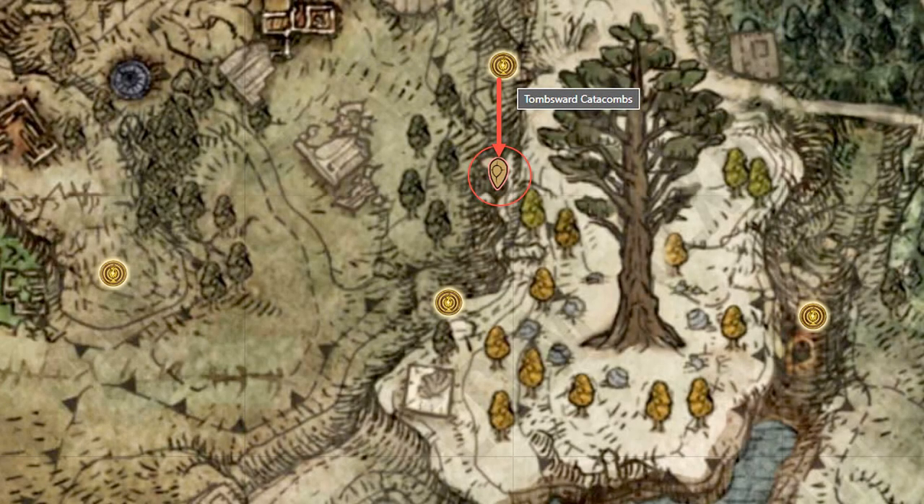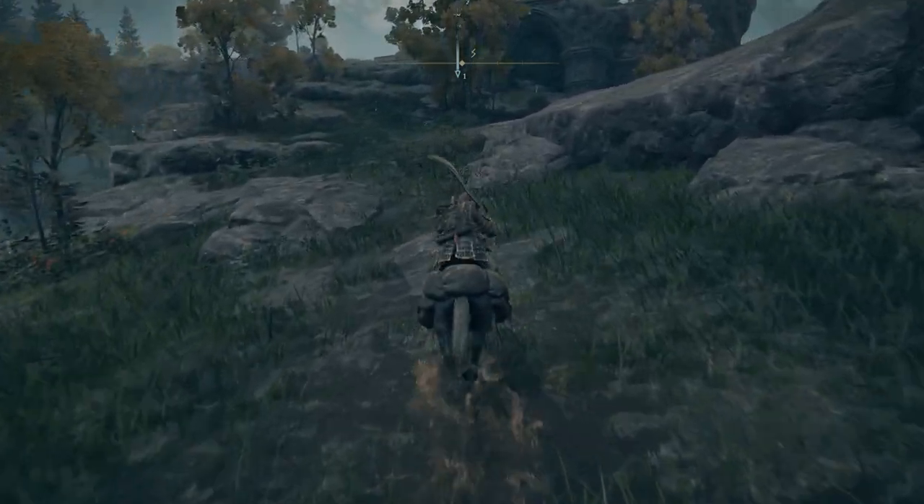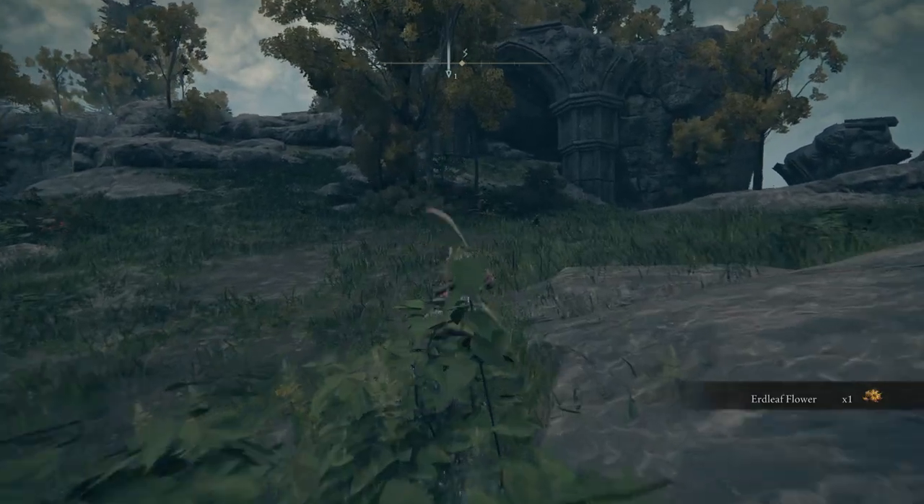The Eclipse Crest Heater Shield can be found on a stone platform attached to the cliffside southwest of the Tombsward Catacombs site of Grace, northwest of the Minor Erd Tree in Weeping Peninsula. It can be reached by dropping down from the area above the Tombsward Catacombs.